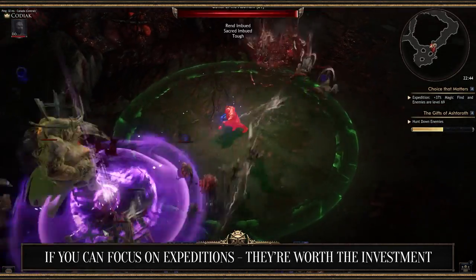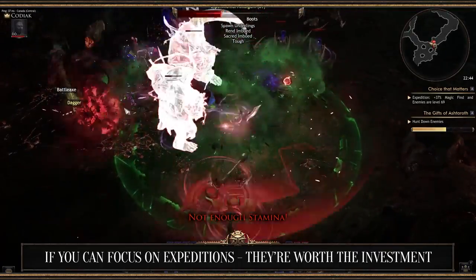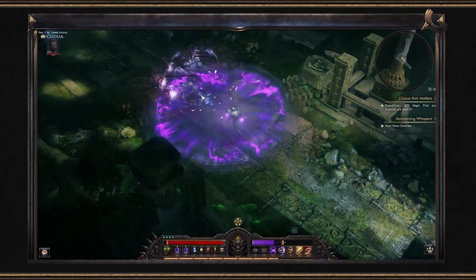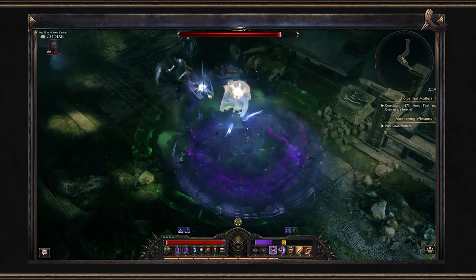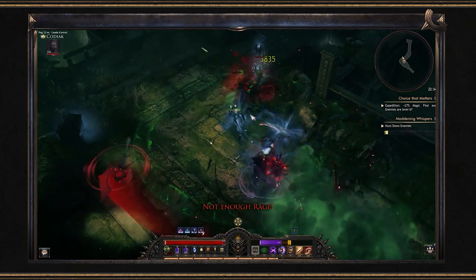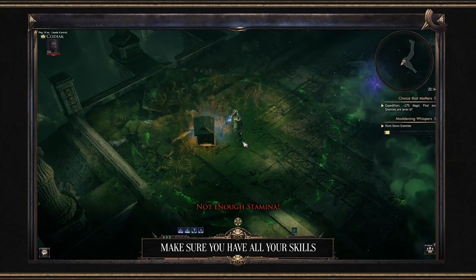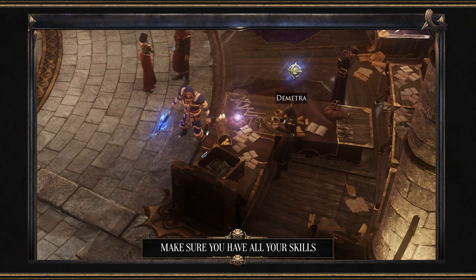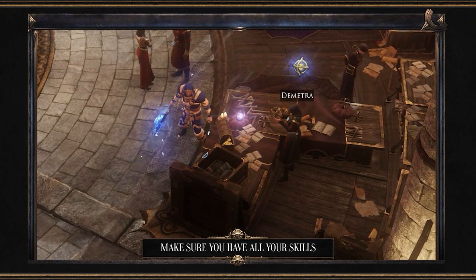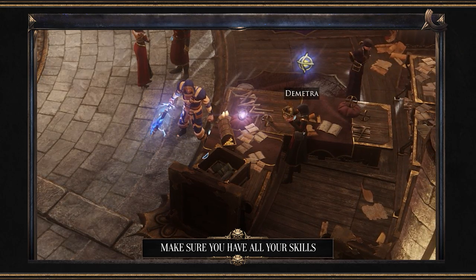If you are having trouble, try teaming up with a friend or two — just make sure you're the party leader so you can set the level of the challenge, as that's the only way you'll be able to progress further into harder expeditions. Before we wrap up, I wanted to hit you with some quick tips and pitfalls I experienced during my time with Wolcen's endgame in hopes that they may save you some time and frustration. First up, make sure you have every skill unlocked. I realized way too late in my adventures that I didn't have Infinity Blades, and all I had to do was go to Demetra. In the grand scheme of things, 2,000 gold isn't that much, so make sure you have every tool available before trying to take on Wolcen's most challenging content.